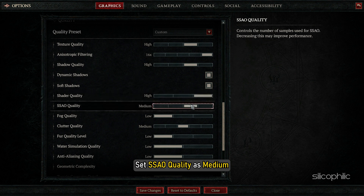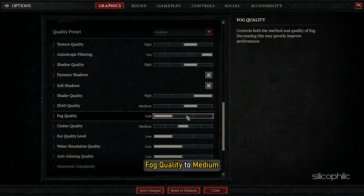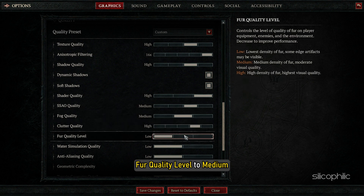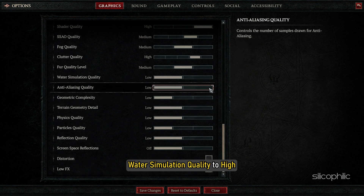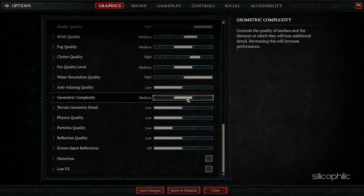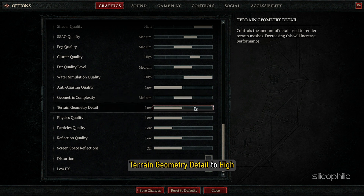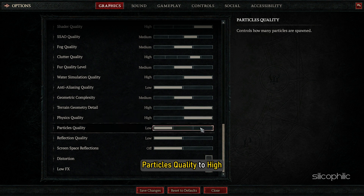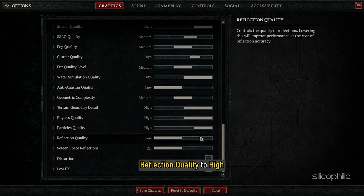Set Shadow Quality to High. Check Dynamic Shadows and Soft Shadows. Set Shader Quality to High, SSAO Quality to Medium, Fog Quality to Medium, Clutter Quality to High, Far Quality Level to Medium, and Water Simulation Quality to High.